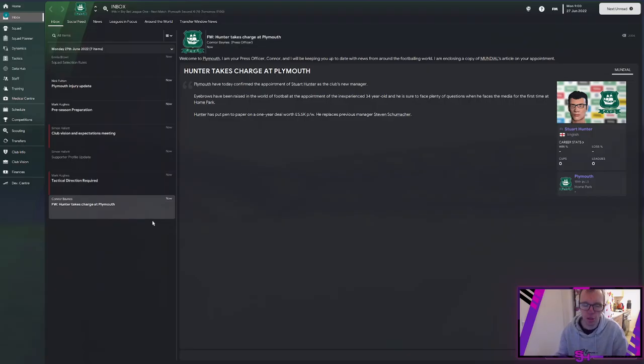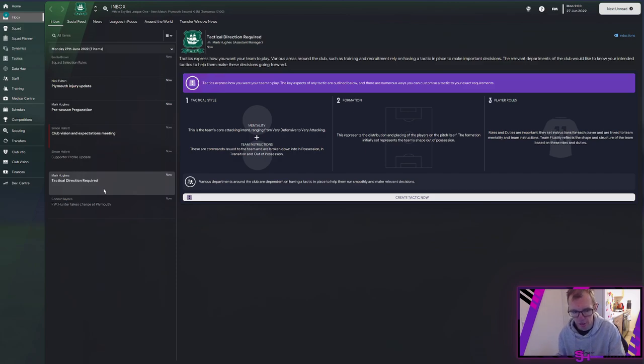Once you've gone through all the welcome stuff and information about your club, you get to your inbox. The first screen will show a tactical direction required email. This is important because the longer you have a tactic in place, the easier the players will adjust to it before the start of the season. Use pre-season to tweak your tactic, get players familiar with roles, the formation, the mentality — everything like that. We're going to go through it step-by-step on how I build a tactic.